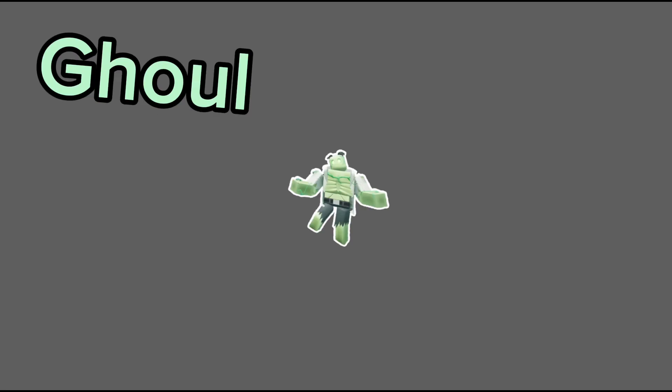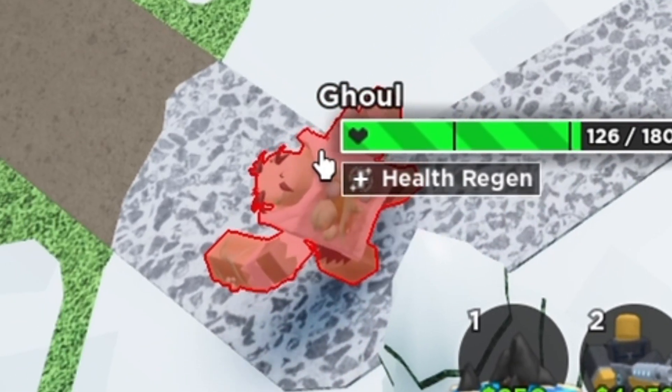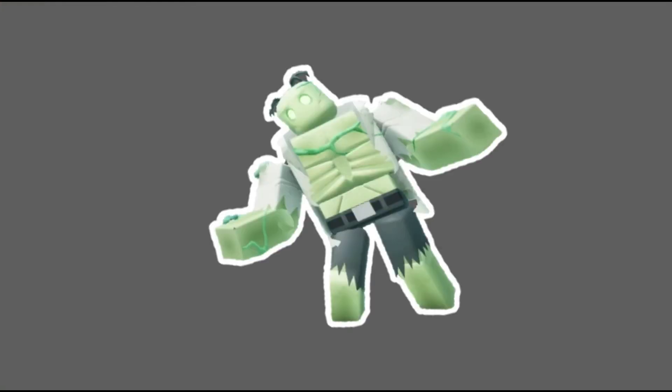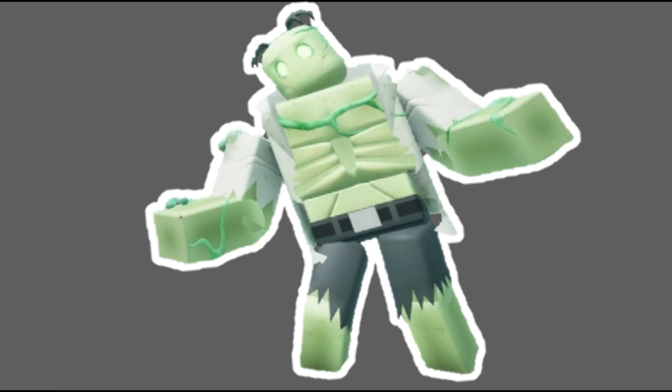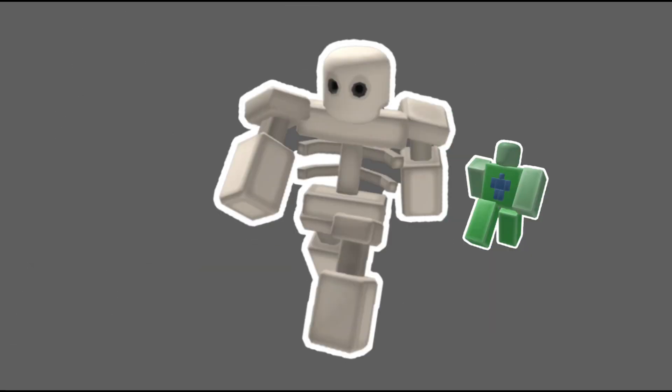The last enemy I want to talk about is called the gull, which I actually showed earlier. It has a modifier where it regens its HP, which can be really annoying. While the gull introduces this new modifier, other enemies such as necromancers, breakers, and skeletons can all also contain this modifier.